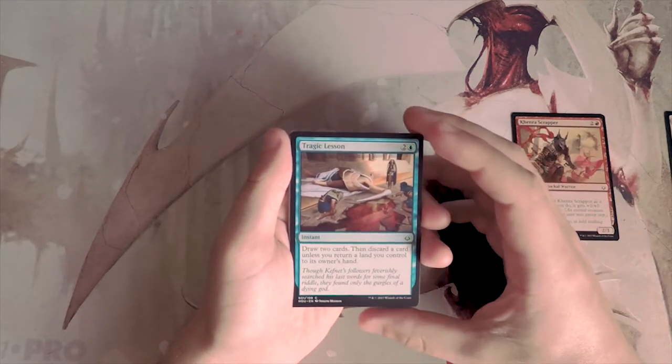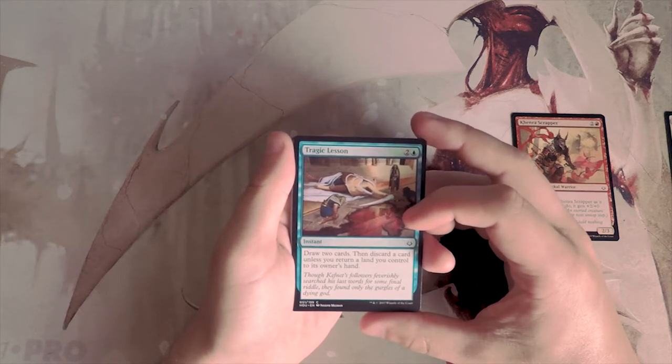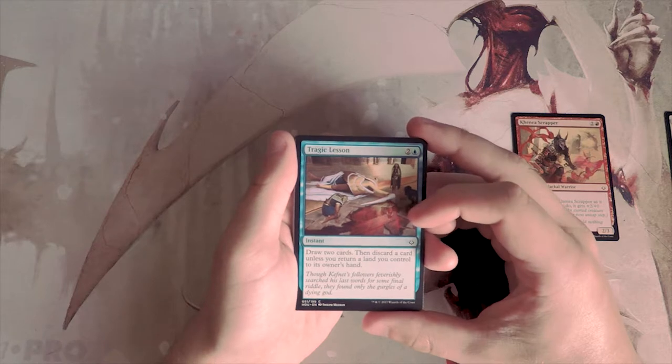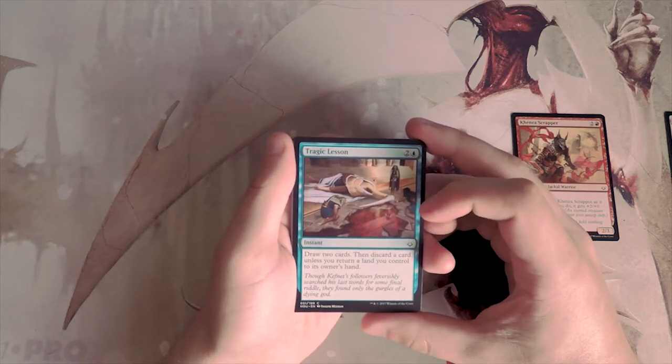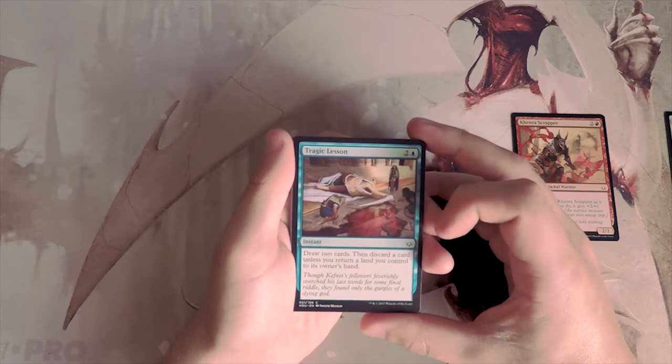Tragic Lesson is an instant for two and a blue — draw two cards then discard a card unless you return a land you control to its owner's hand. This is a fine draw spell. I don't tend to want to pick draw spells too early unless I'm already in the blue archetype, so for now I'm not going to pick that.